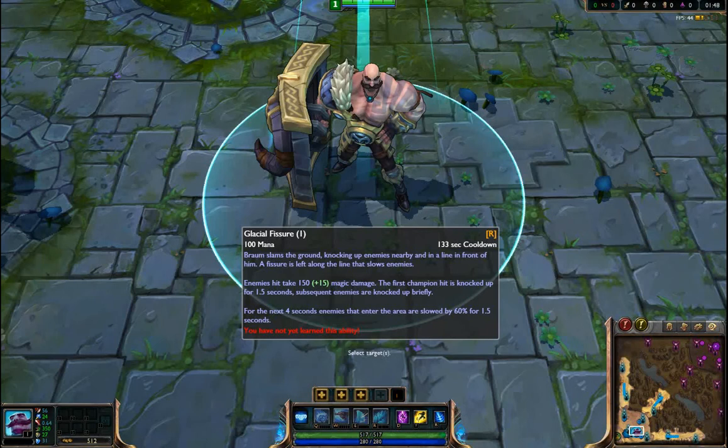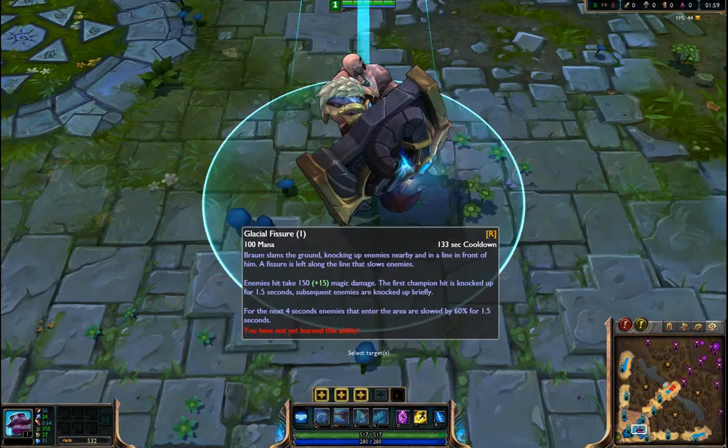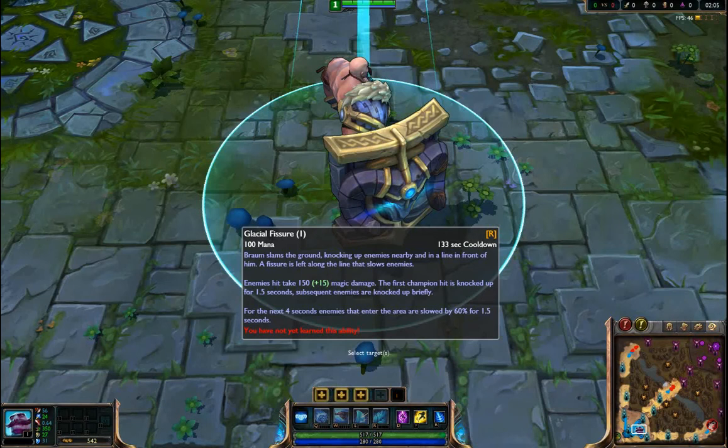Glacial Fissure: Braum slams the ground, knocking up enemies nearby and in a line in front of him. A fissure is left along the line that slows enemies. Enemies take 150 plus about 70% AP as magic damage. The first champion hit is knocked up for 1.5 seconds; subsequent enemies are knocked up briefly. For the next four seconds, enemies that enter the area are slowed by 60%.